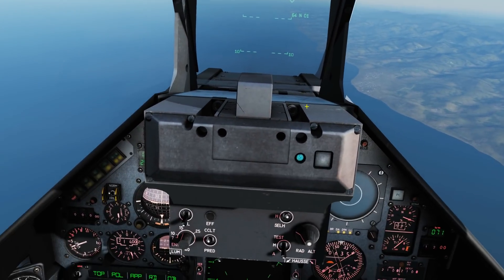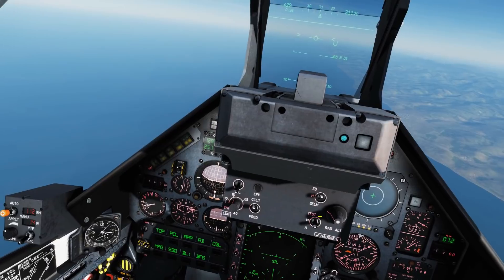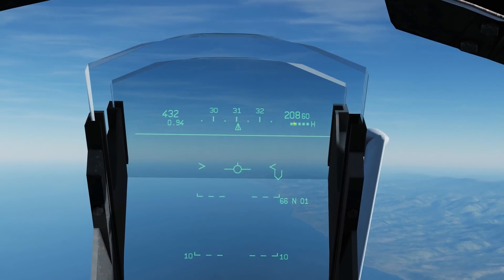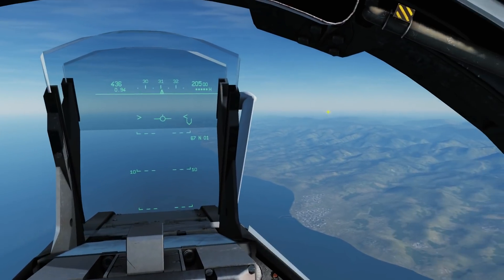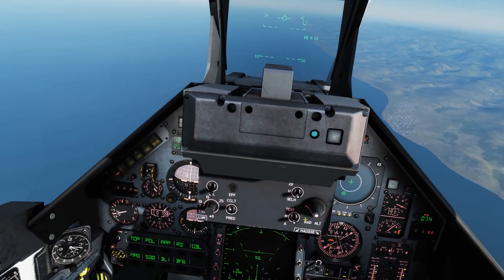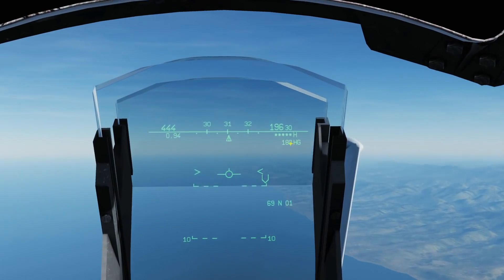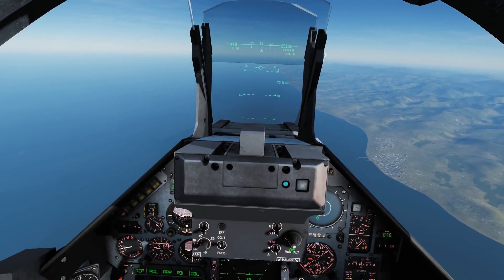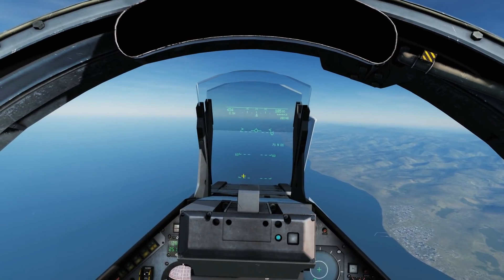First, you can turn the radar altimeter on from A to M. B is barometric, and H is radar altitude. At 20,000 feet the radar altimeter only works low down — usually below around 5,000 feet — so it displays nothing at the moment. There's also a third option, SELH, which shows the minimum radar altitude warning threshold. You can adjust it with the knob to 220 feet, 300 feet, or whatever, and if you go below that radar altitude it will trigger a warning.